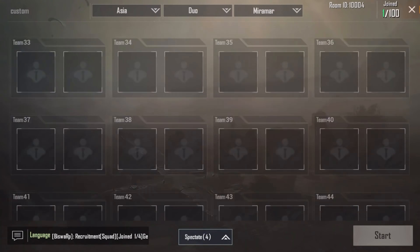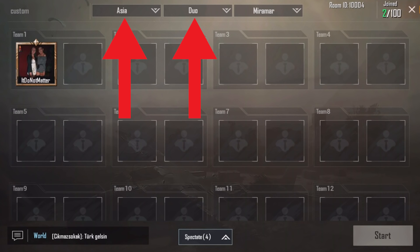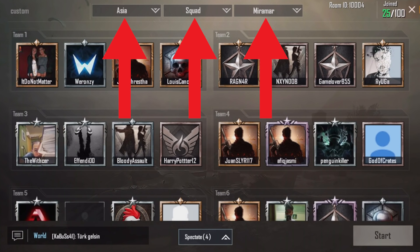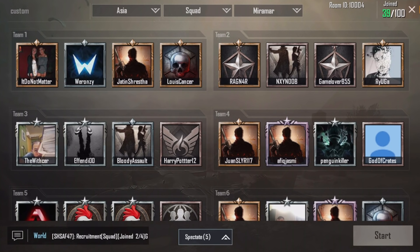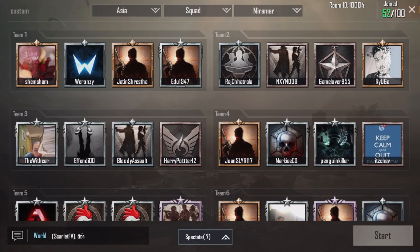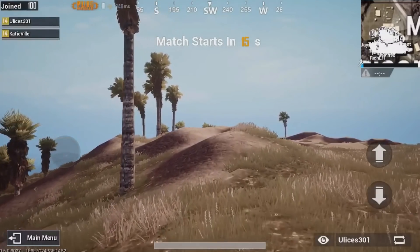You are able to select the server, select what kind of game mode — solo, duo, or squads — and you will now be able to select the map that you want. If you're waiting in this lobby, you'll have to wait until everything loads up. I'm going to fast forward a little bit and show you what an actual custom match looks like on the Miramar map, where you're currently watching some free roam camera on the pre-game lobby.